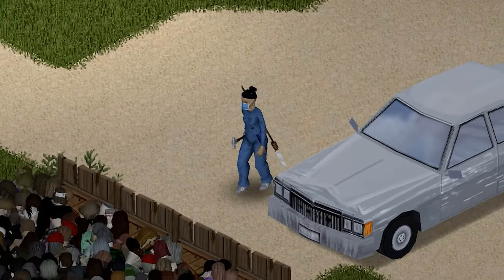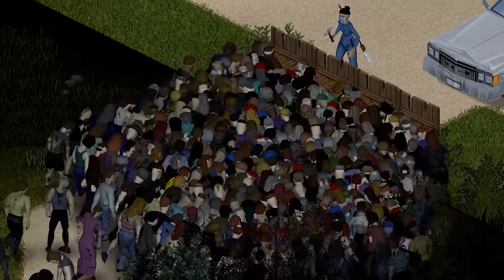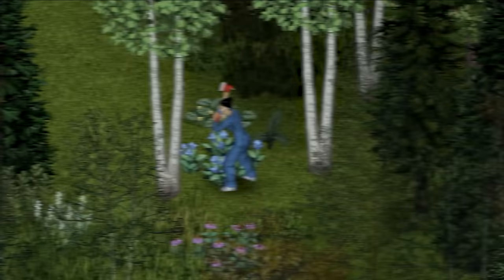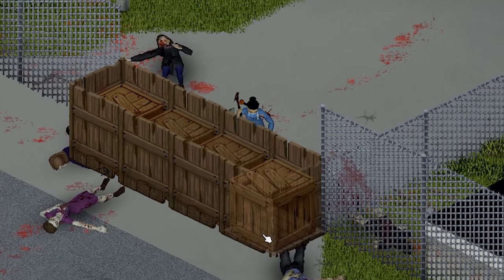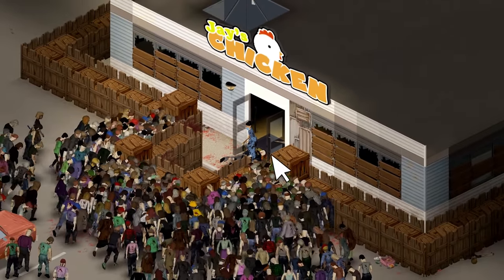Zombies are currently programmed to climb over fences, so when you place a wooden crate in between two fences, it breaks their pathfinding and you get this instead. With enough resources, you can block gates, engineer zombie traps, and even block off entire areas with this exploit.